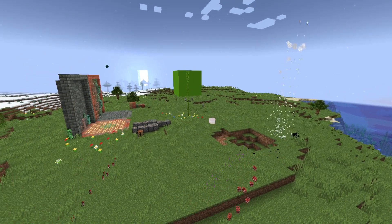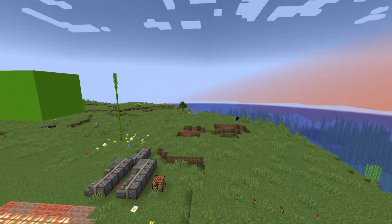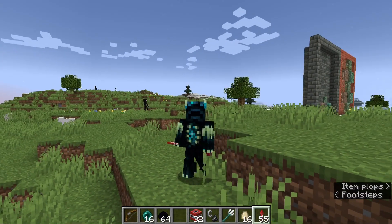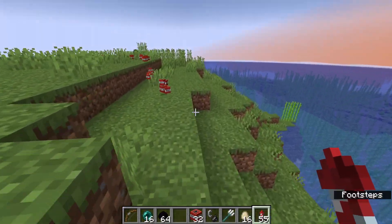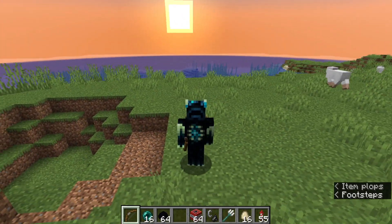If I stand right here so we can see everything, and then do the command /tick unfreeze, that unfreezes the game. As you can see, everything now goes off and I'll be teleported to where that enderpearl landed. So that is a way to freeze the game and then unfreeze it so you can have certain situations happen when you want them to.